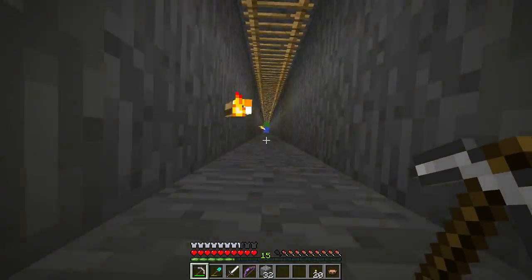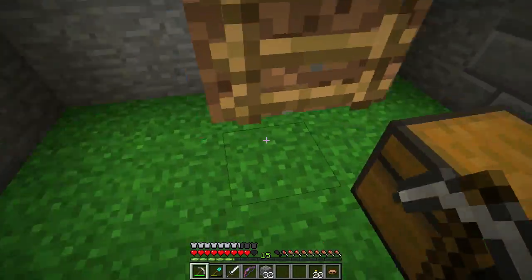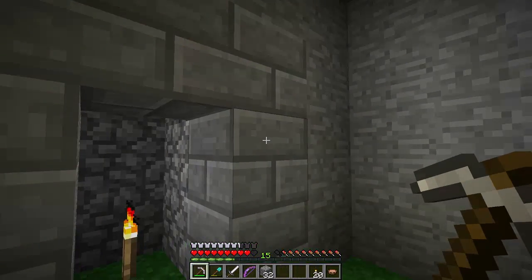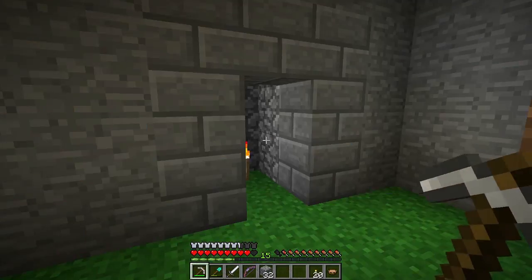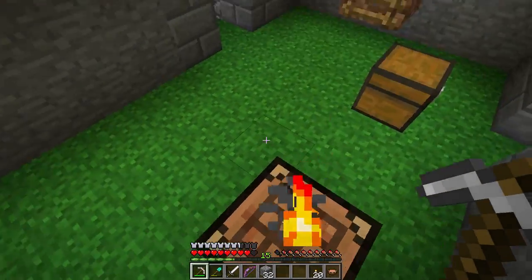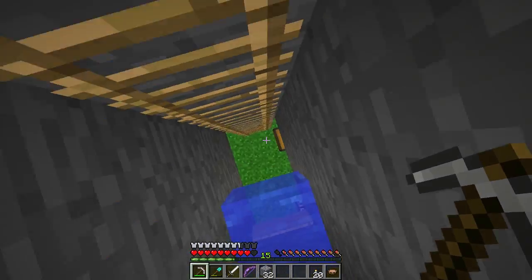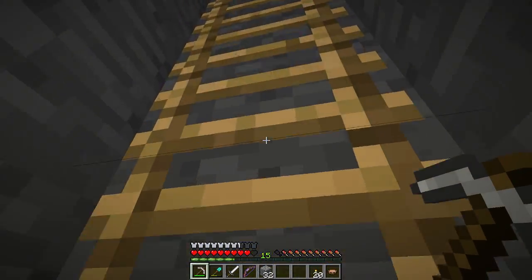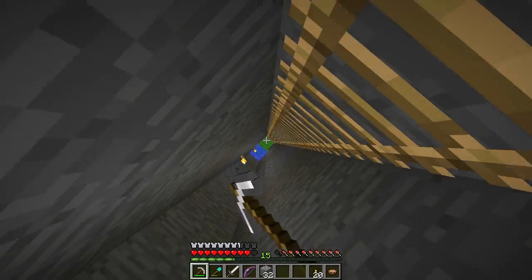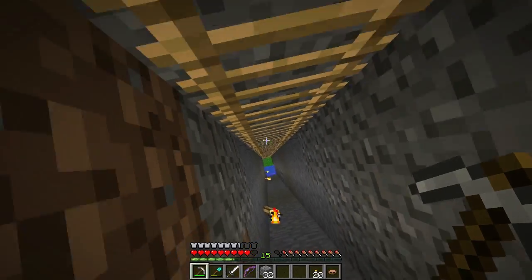You guys saw I put grass down here. I took my silk touch pick and went a little bit into the ocean to get some grass and I planted it all around here. It looks so nice because the foliage on these Mooshroom island biomes is so green — it's awesome, I love it.